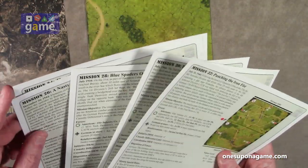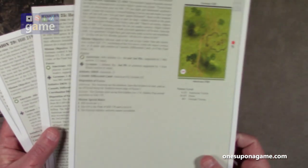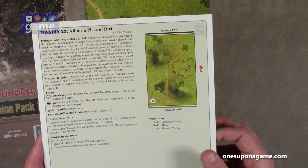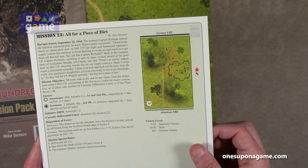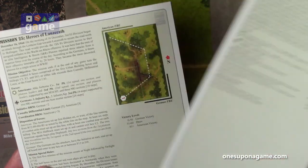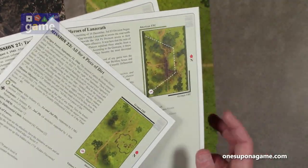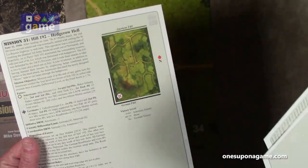There's 10 missions total. For this side we've got missions 23, 24, 25, 26. Mission 23: All for a Piece of Dirt. It shows the map you need, but it doesn't say what game came with each one, so I guess you'll just have to determine whether you have it or not. So this is map 5, map 1, map 12. There are 10 missions here for the game.